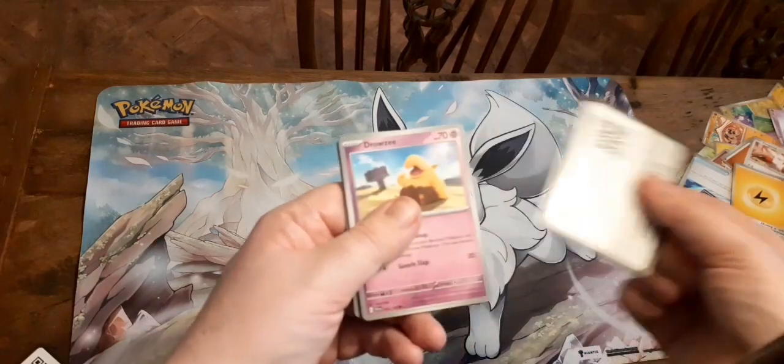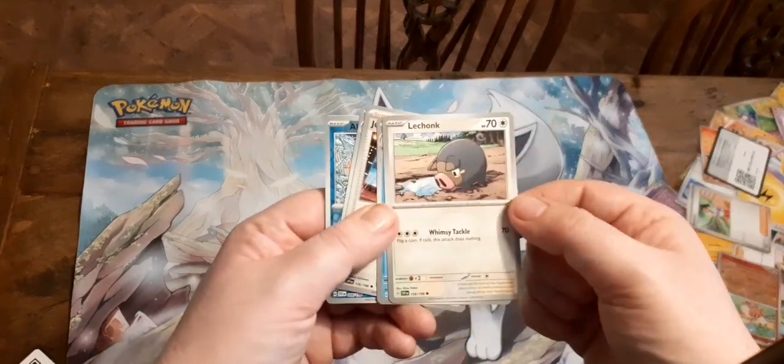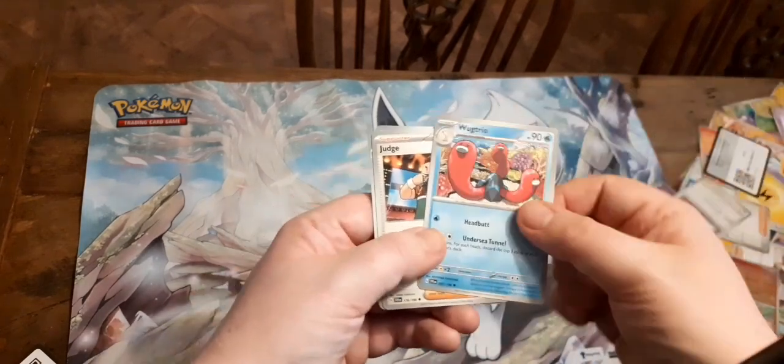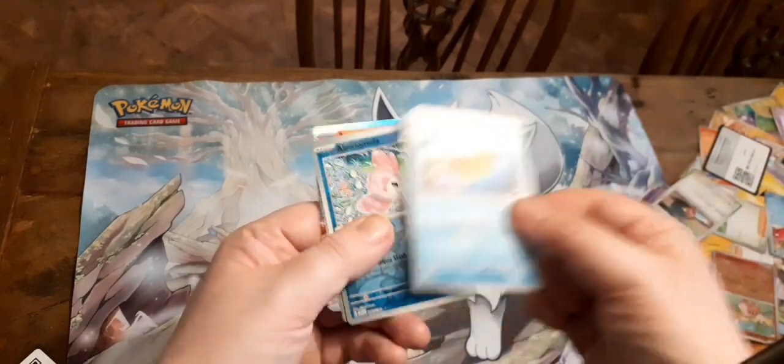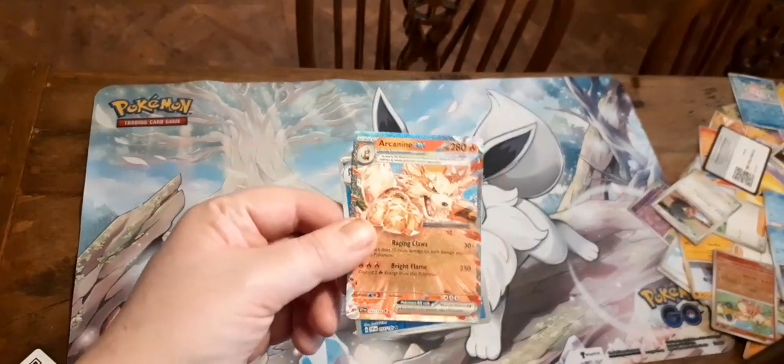So for this one we've got Basic Energy, Code Card, Drowzee, Noibat, Lechonk — love Lechonk — Wugtrio, Judge, Floatzel, Alomola, Quaxal — and Arcanine EX, yes!